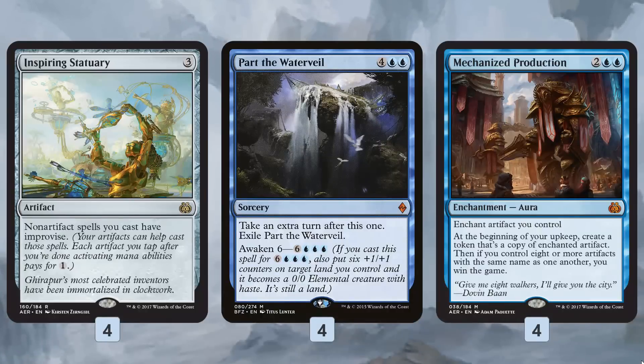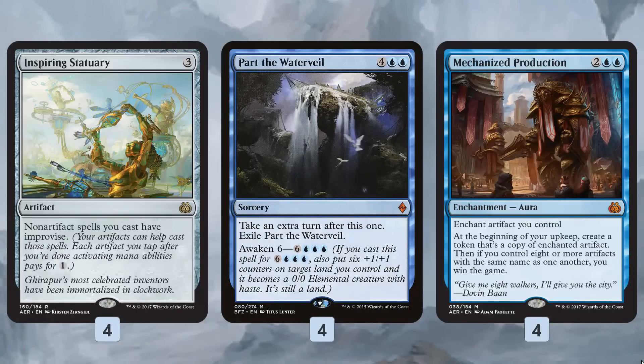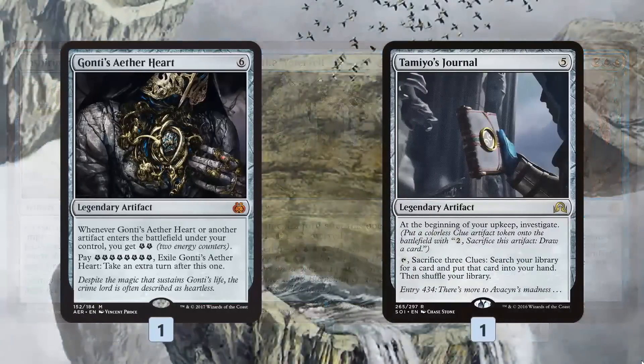We can also just cast Part the Water Veil for value as a backup win condition — tap a bunch of clues, cast a very cheap Part the Water Veil with awaken, get a 6/6, beat down, and maybe do it again.